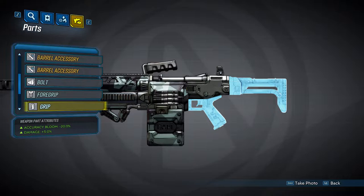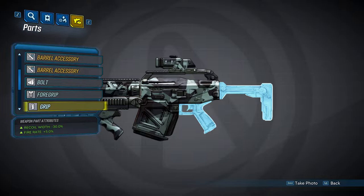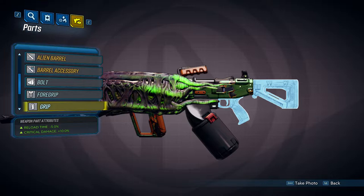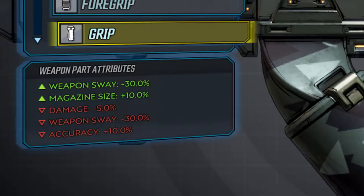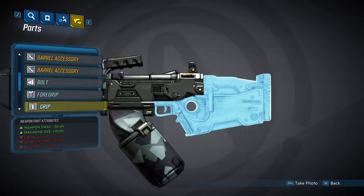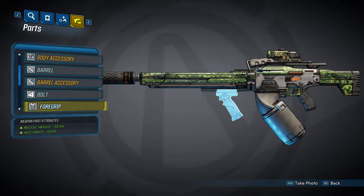The next part we'll look at will be the grip, which isn't as simple because there are six of them. The first will decrease your accuracy bloom by 20% and increase your damage by 5%. The second will decrease your recoil height by 15% and provide a 20% accuracy bonus. The third will decrease your recoil width by 30% and give you a fire rate increase of 5%. The fourth will decrease your reload time by 5% and increase your critical damage by 10%. The fifth grip will decrease your weapon sway by 30% — note that weapon sway appears listed twice, which looks like a bug — and also gets a magazine size increase of 10%, at a cost of a damage decrease of 5% and an accuracy penalty of 10%. The last grip will give you a 30% weapon sway decrease and a 15% recoil height decrease.